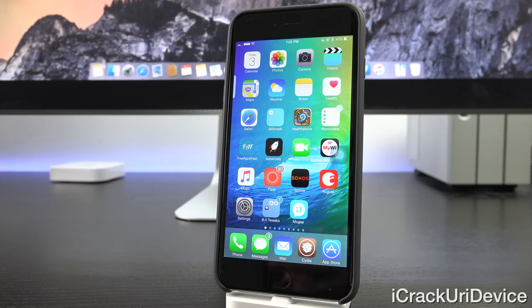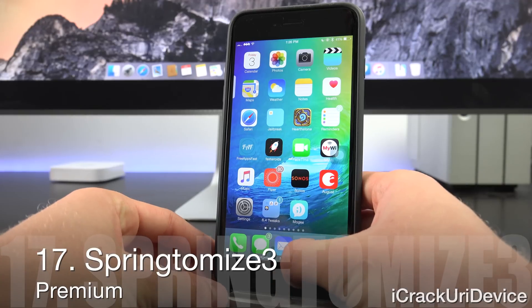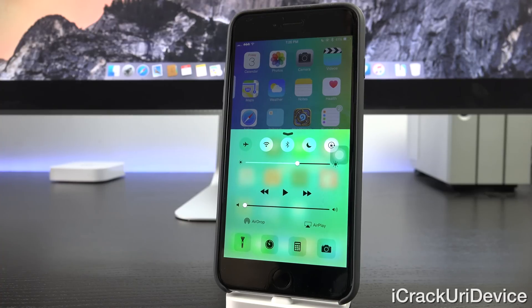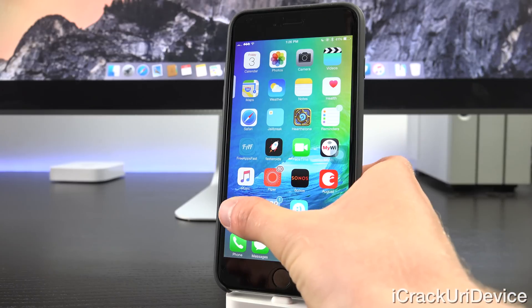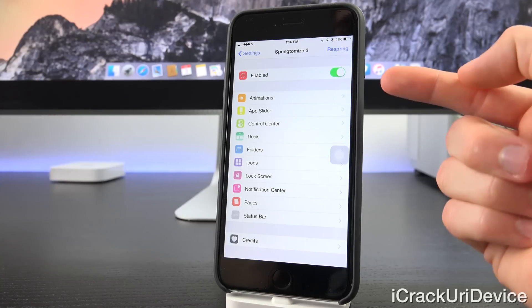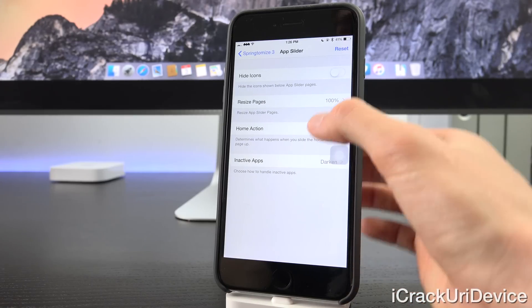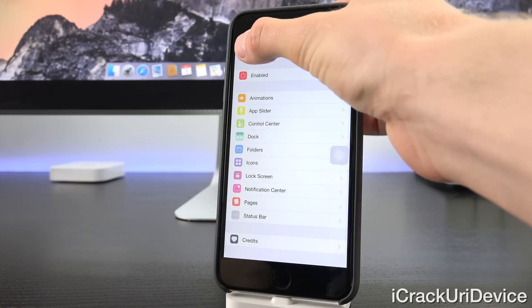The free version of Multi-Icon Mover isn't updated as frequently — the paid version is the only one currently compatible with 8.4 or 8.3. Next, we have Springtomize 3, a very popular tweak for customizing pretty much all aspects of your Springboard. As you can see when I bring up Control Center, we have a nice green background instead of the default glassy frosted appearance. You can also speed up or slow down animations — that fast launch animation is from Springtomize 3. Tapping into it, there are options for animations, home screen, Control Center, Dock, Folders, and more. It's a great tweak for personalizing your device to the nth degree.